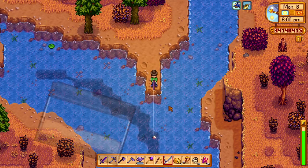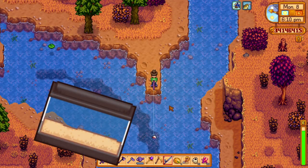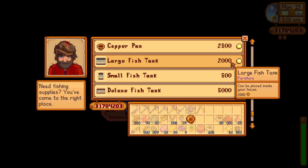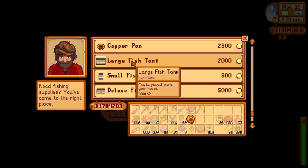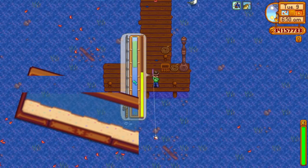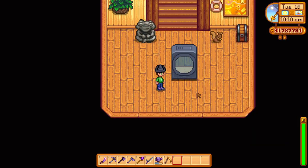Hey there, Philchill here and today I will be doing a showcase about all of the aquariums that you can get in the 1.5 update. I think that the aquariums are the best thing that happened in Stardew Valley because now all of the fish will have a purpose. You won't have to keep all of the fish in chests, as now you can have them swim around your room.